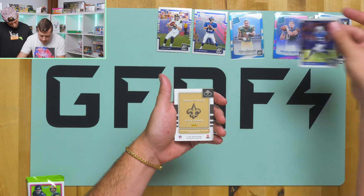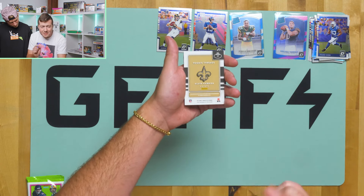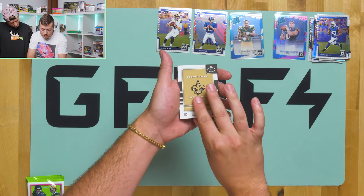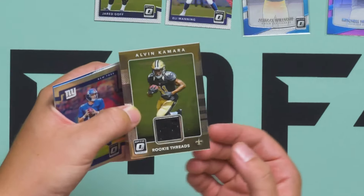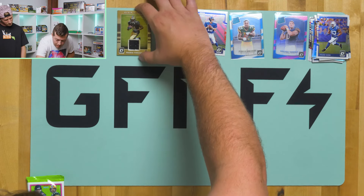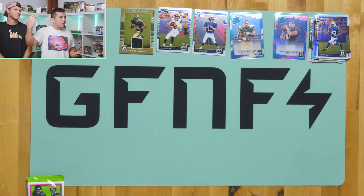We've got three packs left. Frank Gore. Here is our memorabilia card — Alvin Kamara. This is his rookie year; 2017 is Alvin Kamara's rookie year. So let's see what we are dealing with here — Alvin Kamara rookie threads. Nice-looking patch. That's cool, definitely a cool card. Did we get any comps on the Mitch Trubisky rated rookie?